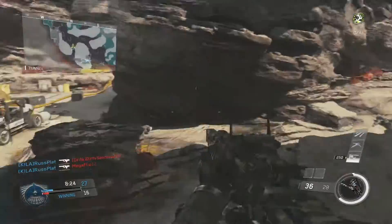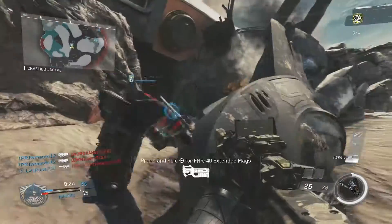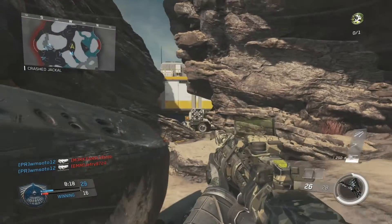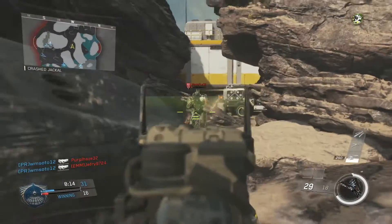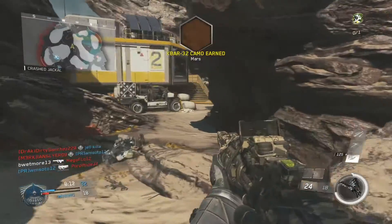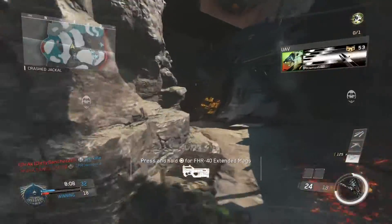Another thing I really like about this weapon is that the hip fire spread is absolutely phenomenal. For an Assault Rifle, it's so tight and so accurate that even at close range when you're facing submachine guns, you're going to have a good chance when it comes to hip firing. Out of all the Assault Rifles, it's honestly the best.